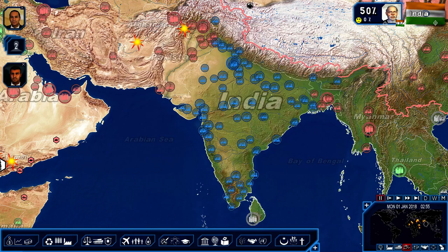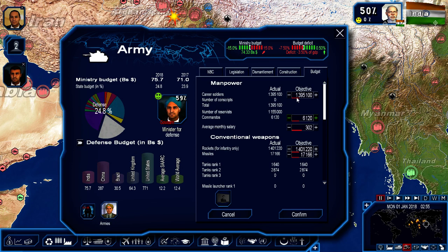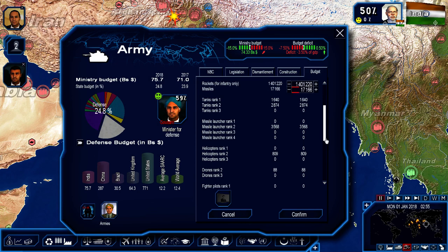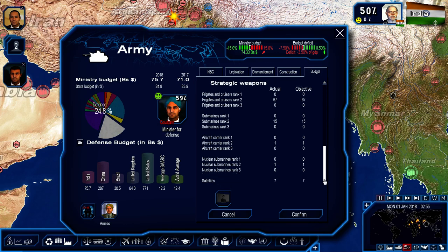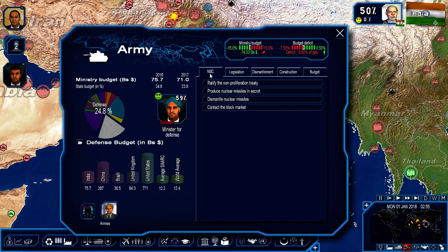Let's take a look at our military. We saw 1.3 to almost 1.4 million soldiers — those guys will put it over. Tanks: about 4,000 to almost 5,000. Missile launchers: 3,500. Helicopters: 800. Drones: 88. Fighters rank 2: over 2,000. 67 frigates and cruisers rank 2, 15 submarines, one aircraft carrier, one nuclear submarine, and seven satellites. Land bases: 8, 18 air bases, 10 naval bases.